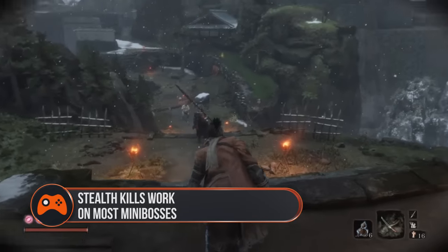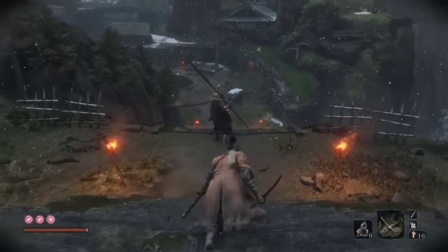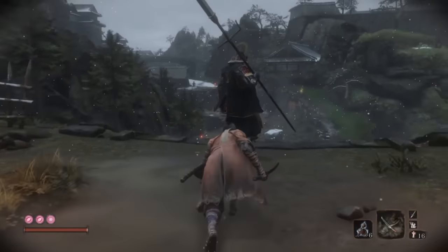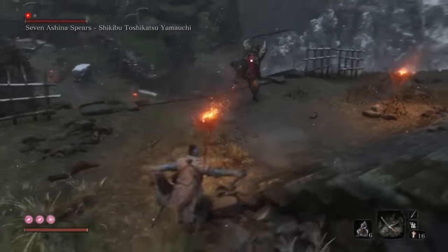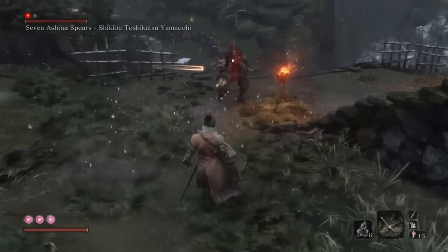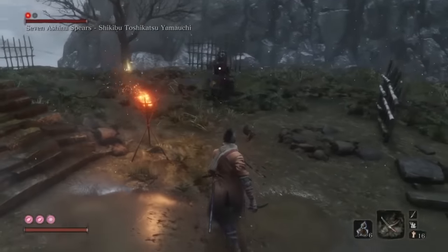Stealth kills work on most mini-bosses. Some of Sekiro's mini-bosses are as tricky as the big bads, and most will take two death blows to finish off. But for some of them, one of those can be a stealth attack before the battle even starts. When you know the location of a mini-boss, see if there's a way to sneak up on them from behind or above. It's not possible for all of them, but it is worth the time to find out. Doing this will half their health before you face them, and make the task much less daunting.